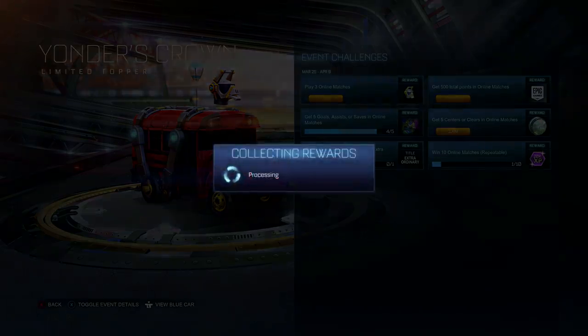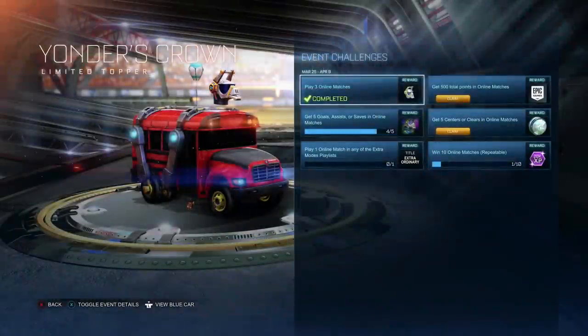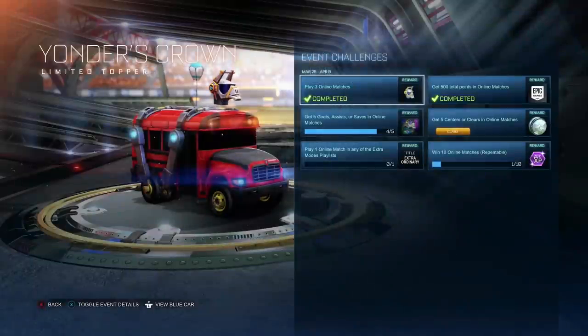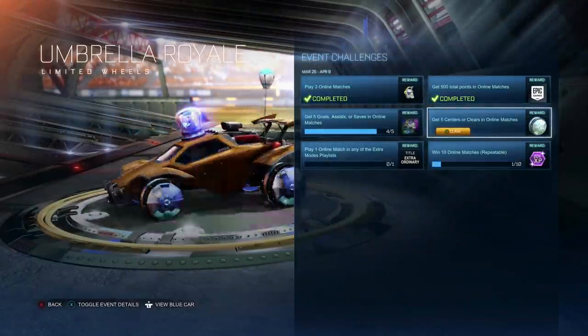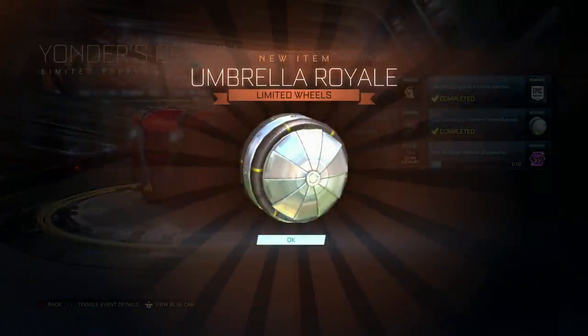You can see what you have to do. The first one is play three matches. You've also got to get 500 points in total across online matches, which is done in those three. You've also got to get five centres or clears in a match, which is pretty easy, as well as get five goals, assists, or saves in online matches. We'll show you the best way to do that, as well as play one online match in an extra mode.